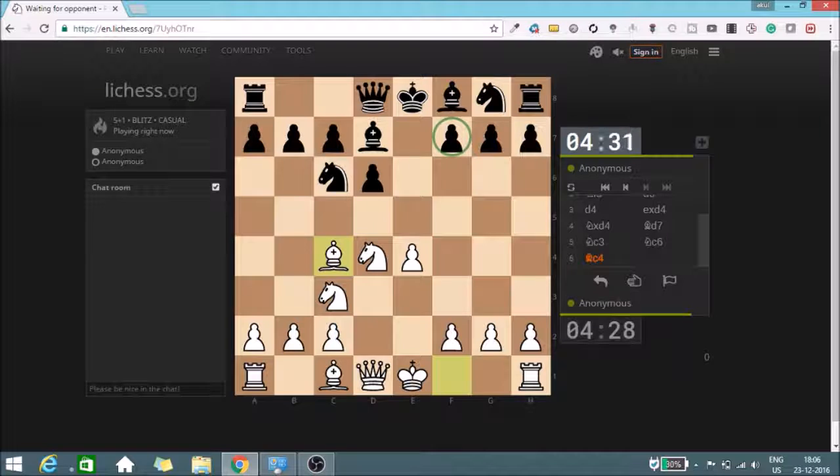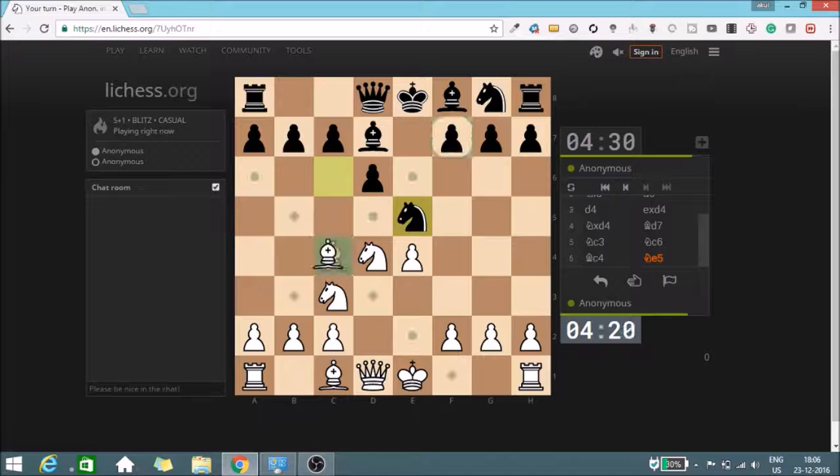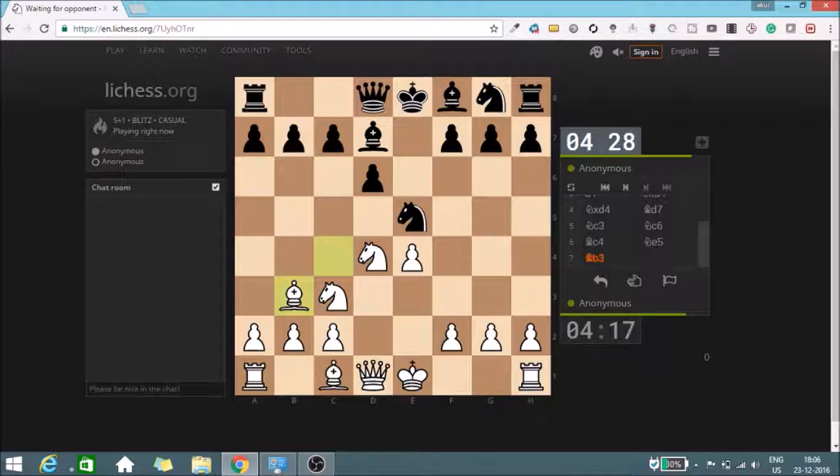This pawn is kind of a weakness for black. Knight e5 — my bishop is being hit. I think a good square for this bishop would be bishop b3, still keeping an eye on the f7 square. We have c5. In that case I can play my knight to b5, but I think that might not be the best.